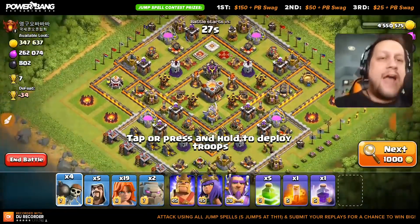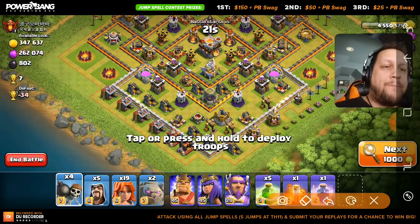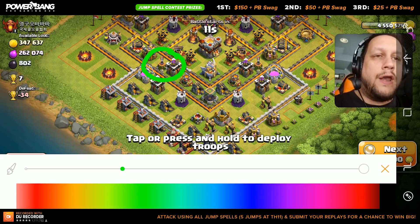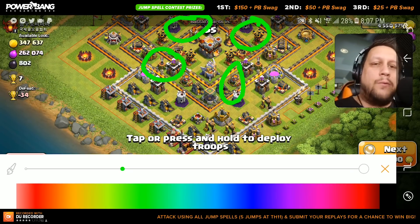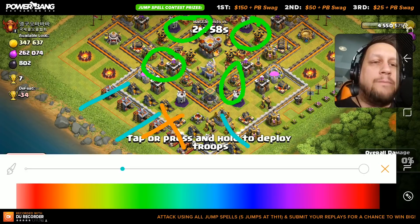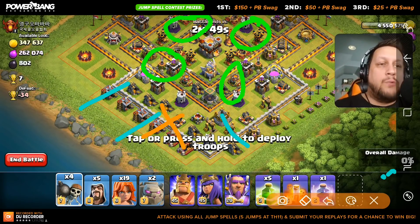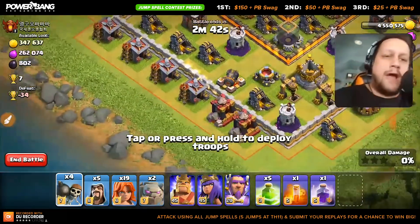You guys missed the old diagrams and sketching John Madden style — we will do that on this base. Here we go, we have a base that we're going to hit. I'm going to have to do this really quickly and kind of diagram what I'm thinking. So we'll bring up the paintbrush, select a color, and I'm going to post exactly where I think these jump spells should go — one here, one here, and then on the back side on the way out, something like that. Then I want to wall break in this location and send our golems. That's the plan, guys — you can see exactly what we're trying to do.